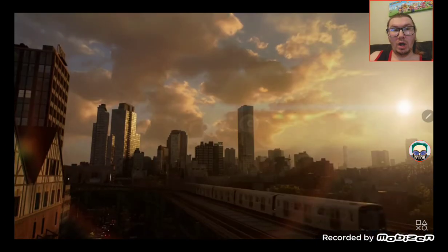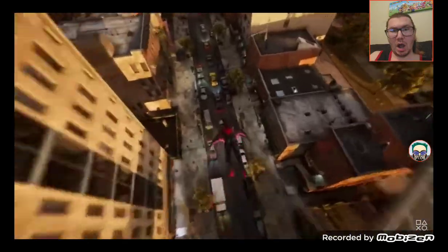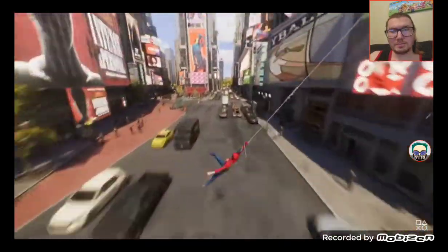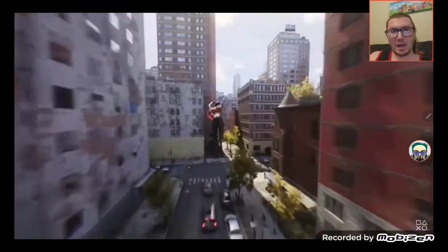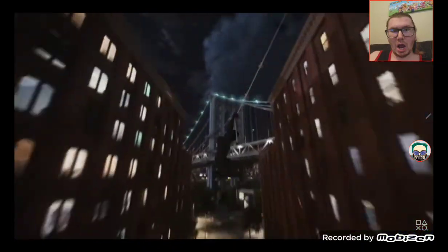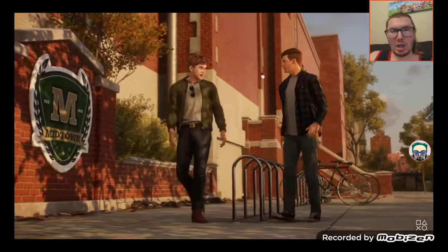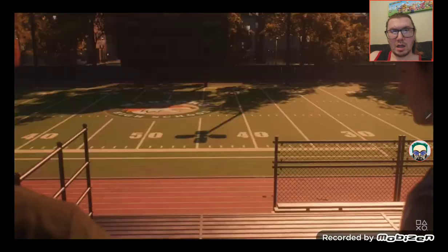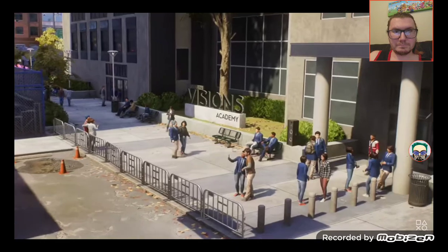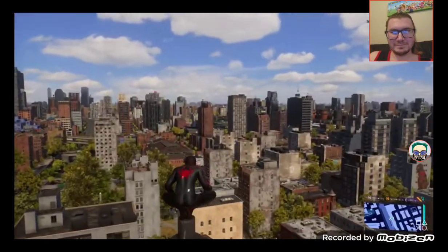With the addition of Queens and Brooklyn, they've introduced web wings — an entirely new mechanic that, combined with web swinging, allows you to traverse the city at faster speeds than ever before. Whether it's the fireworks that light up the sky over Coney Island, exploring these areas will feel much different than the towering skyscrapers in Manhattan, while delivering memorable locales like Peter Parker's old stomping grounds at Midtown High and Miles Morales' current school, Brooklyn Visions Academy.